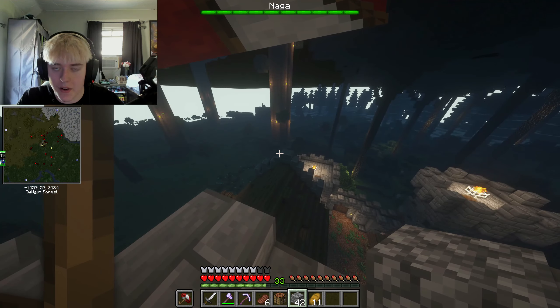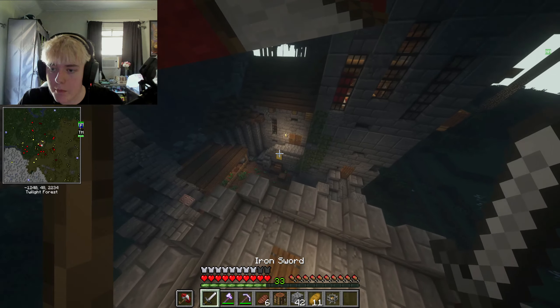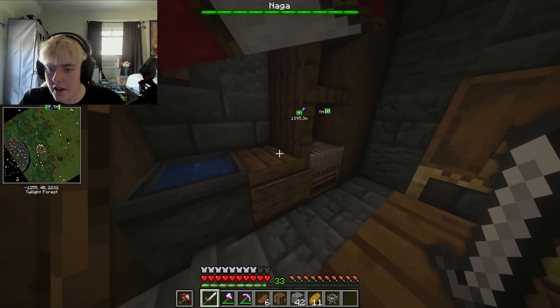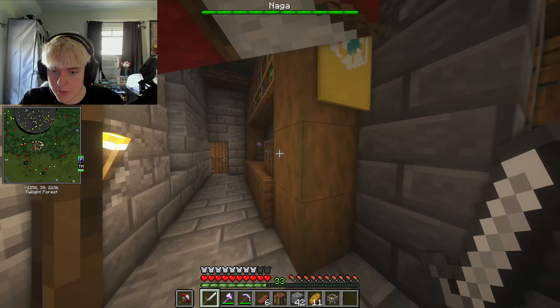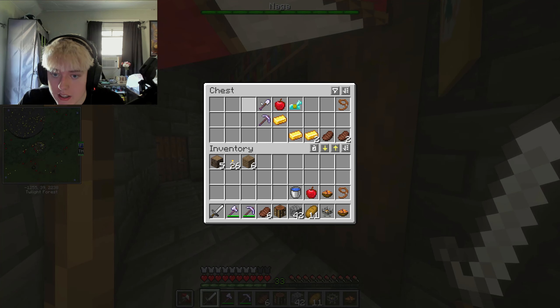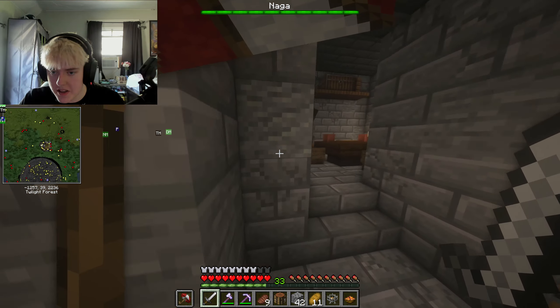If you have Optifine and Twilight Forest installed at the same time, every time you load up Minecraft you'll get a message saying Optifine and Twilight Forest are known to have some problems. Found rabbit stew and a lead - I'll take the lead. There's also a pickaxe with Silk Touch on it so I can just take those.